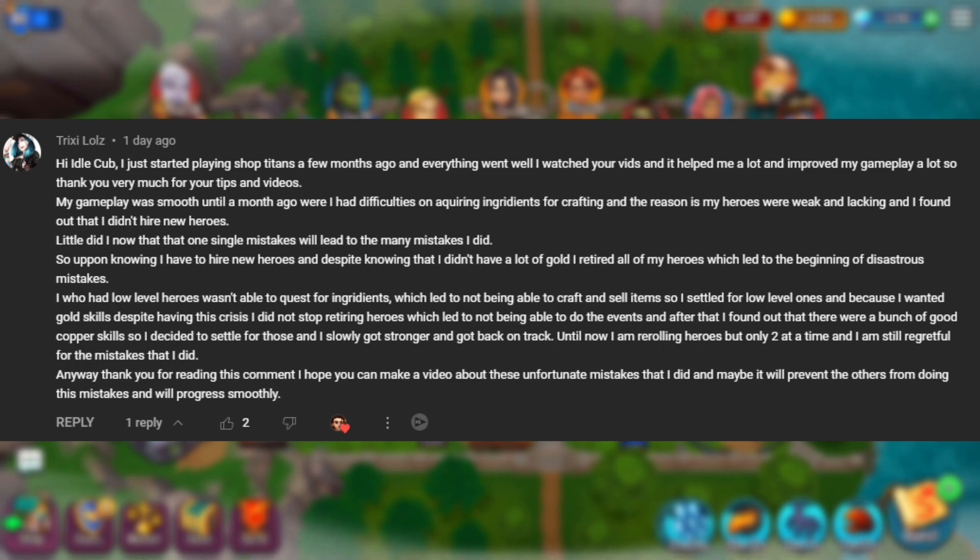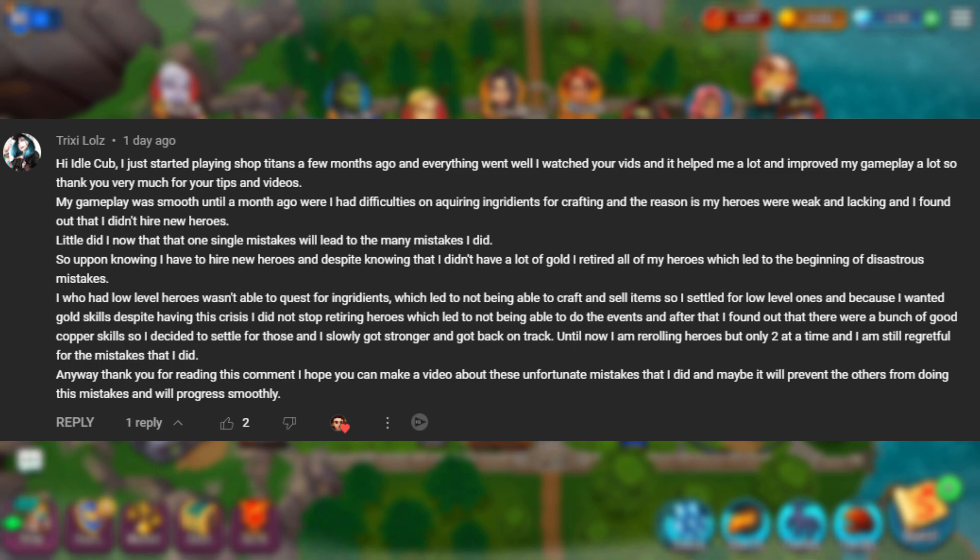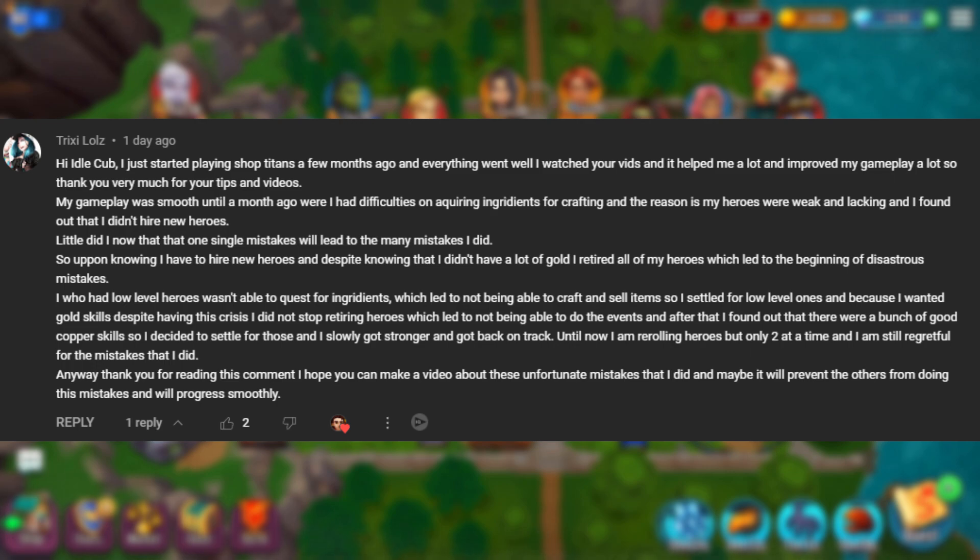'I, who had low-level heroes, wasn't able to quest for ingredients, which led to not being able to craft and sell items. So I settled for low-level ones. And because I wanted gold skills, despite having this crisis, I did not stop retiring heroes, which led to not being able to do the events. After that, I found out there were a bunch of good copper skills, so I decided to settle for those. I slowly got stronger and got back on track. Until now I am re-rolling heroes, but only two at a time, and I am still regretful for that mistake.' You already fixed your situation and you did it correctly — you should only ever retire about two heroes at once.